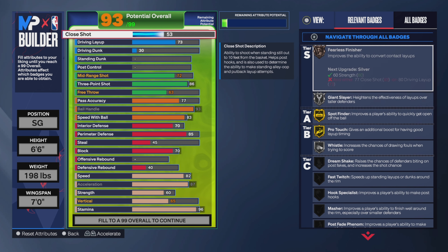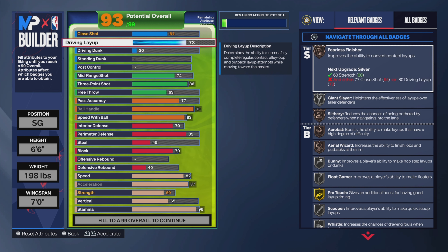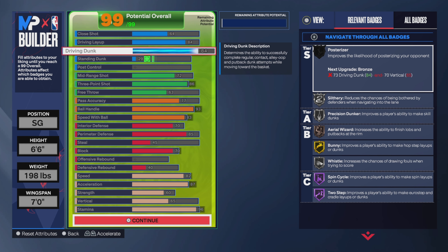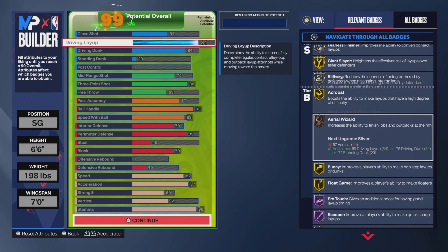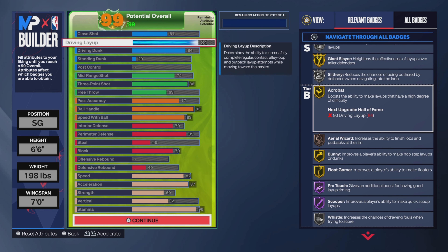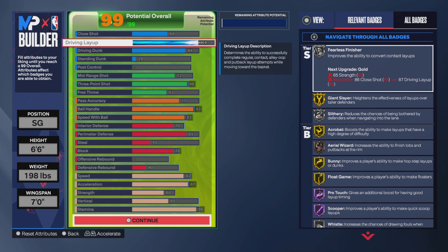To finish off the build: close shot I went to 64, driving layup to 84. That gives me silver Fearless Finisher and other badges. The reason I went 84 on driving layup is De'Aaron Fox has great layup animations and you need an 84 to get his driving layup package. Driving dunk I went 84 because of LeBron's dunk package — LeBron has those dunks taking off from far out. As you can see, there are a lot of good badges on this build. The only bronze badge is Area Wizard — everything else is decent. Layup driving badges are underrated — trust me, this year you're gonna need them.